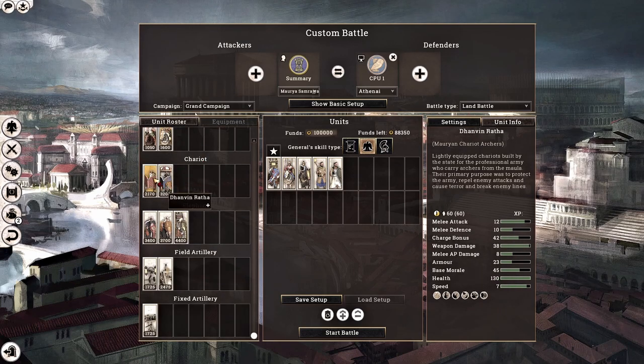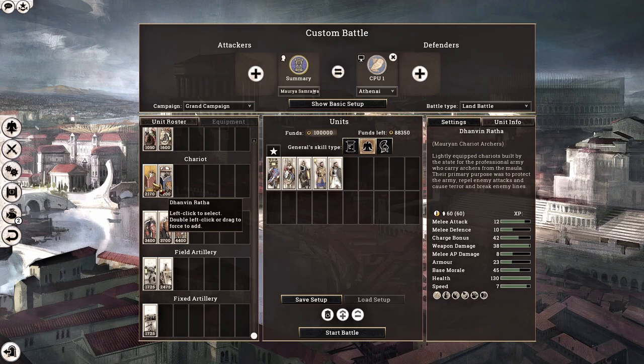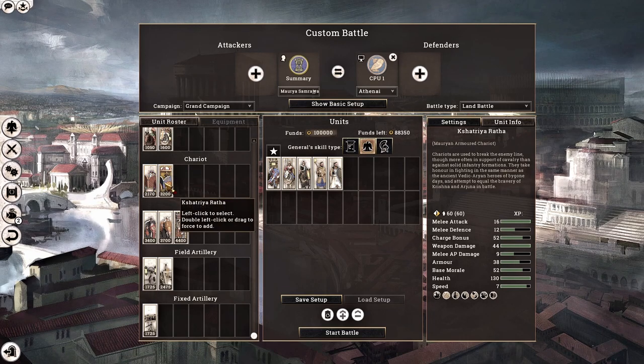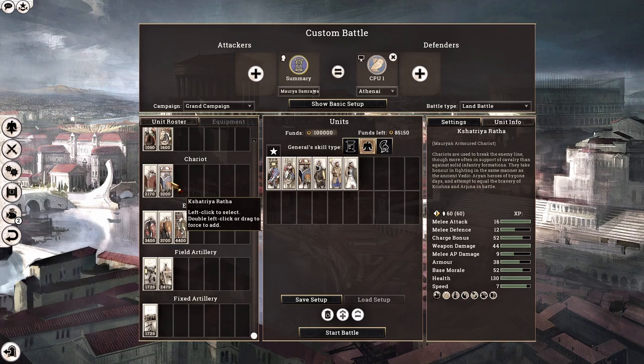Our next section involves chariots. We have two options: light chariots and heavy chariots. Chariots are extremely fragile, so I never recommend getting light chariots. When it comes to our heavy chariots — scythed chariots — these are quite respectable. As most of you have seen in my previous let's play with the Bosphorian Kingdom, I didn't get a chance to showcase how powerful chariots can be. In this campaign, I'm going to show you how I would recommend using chariots.